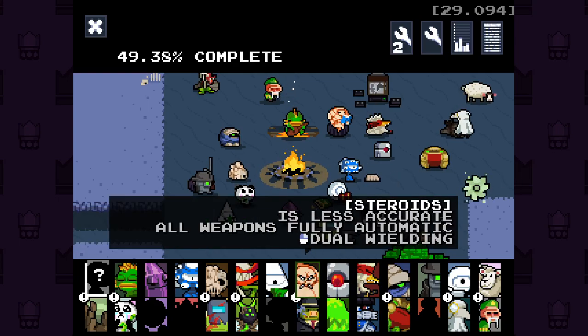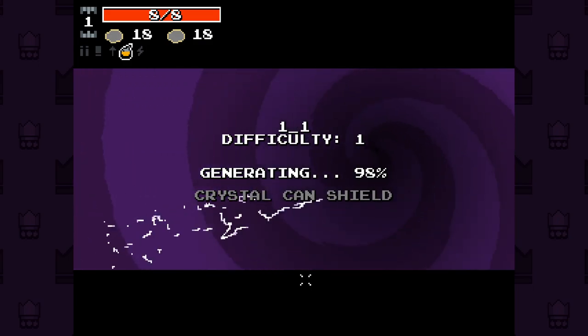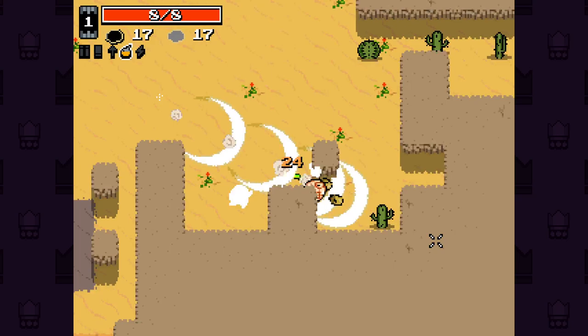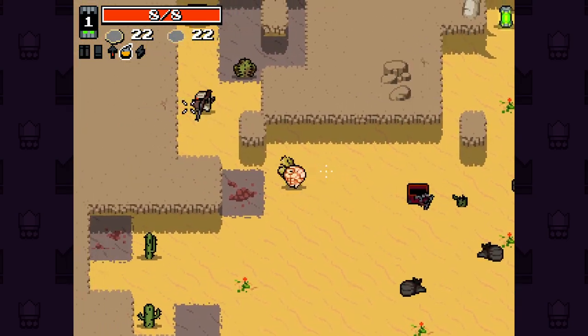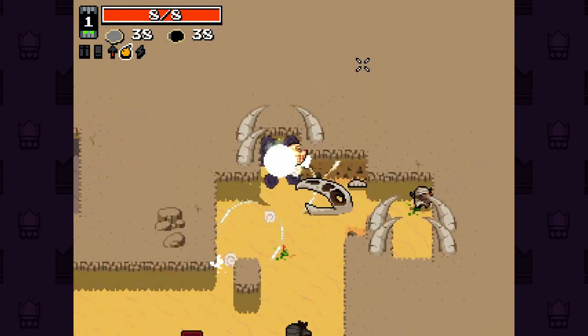Hello everybody and welcome back to some more Nuclear Throne Ultra Mod. Today we are going to jump in as Steroids. I just want to play as him. We start off with the double fists as well, which honestly is one of my favourite things ever as this guy. He just starts off as this boxing champion and we can carry ourselves as far as this will take us.